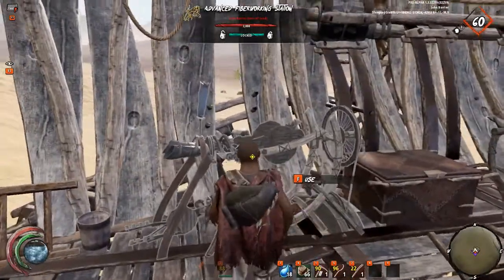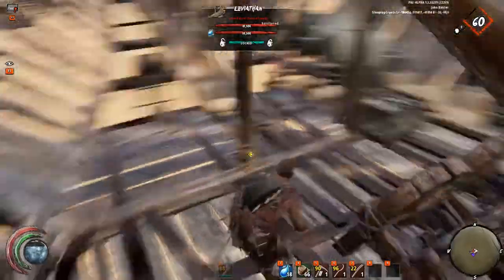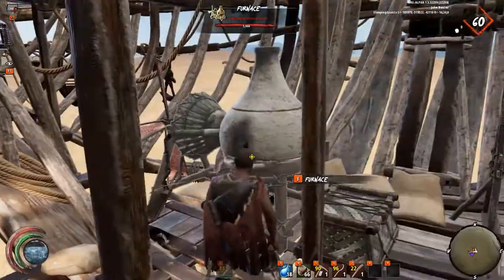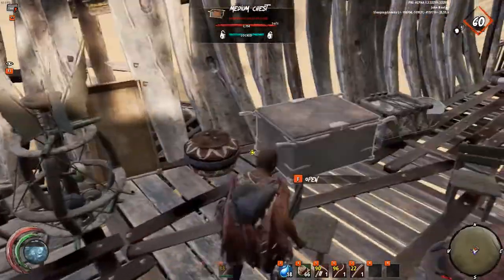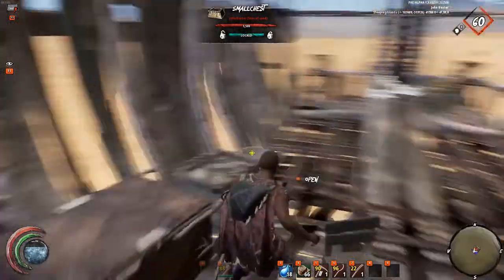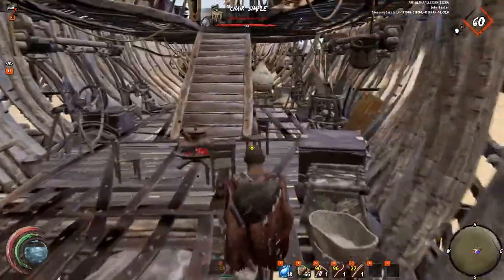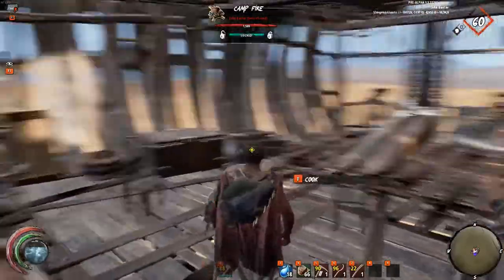Down here we've got an advanced fiber-working station, a fiber-working station, two woodworking stations, a furnace, two stomping stations, and a purification station. Just a little spot for the crew and some more storage at the back. We've also got two rear-facing ballistas. That's looking pretty good.